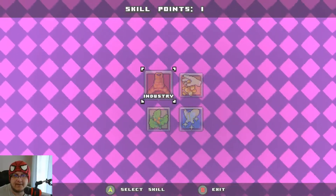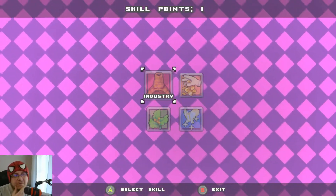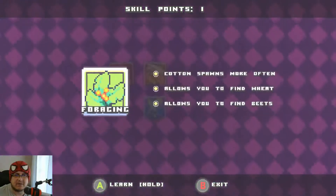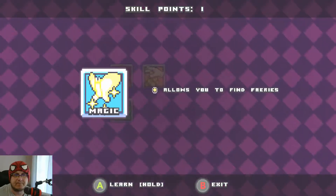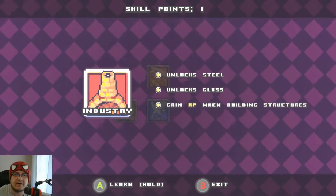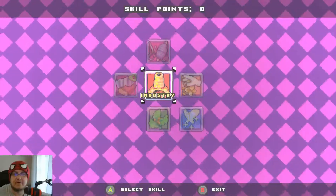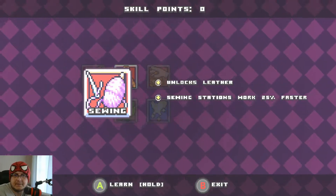What do we got? Industry — I think we should go for industry first. Unlocks glass. Cotton allows you to find wheat, allows you to find beasts. Find fairies — I like fairies. I think we should go for industry first, and then we could do carpentry and then sewing because we're going to need leather.